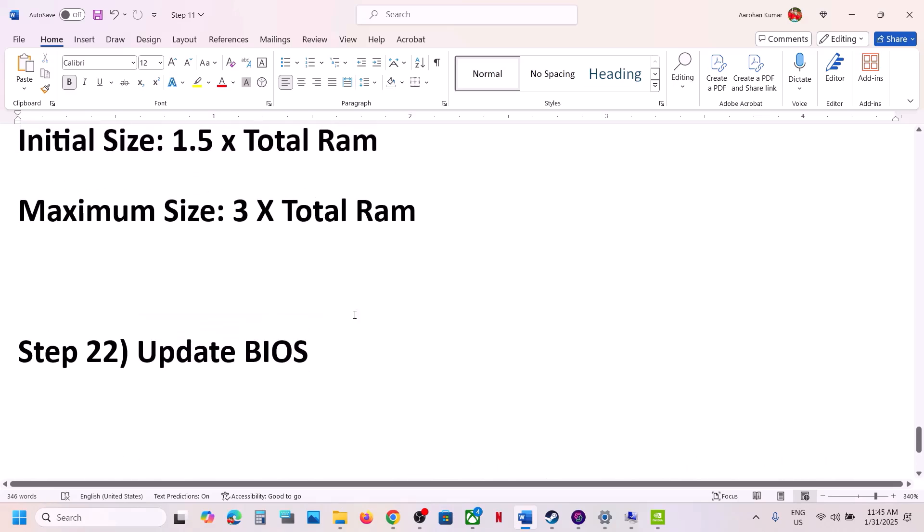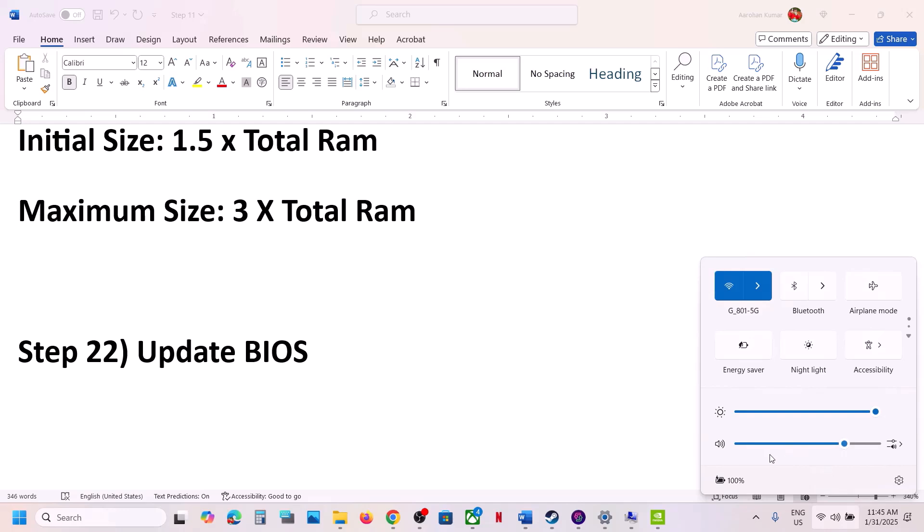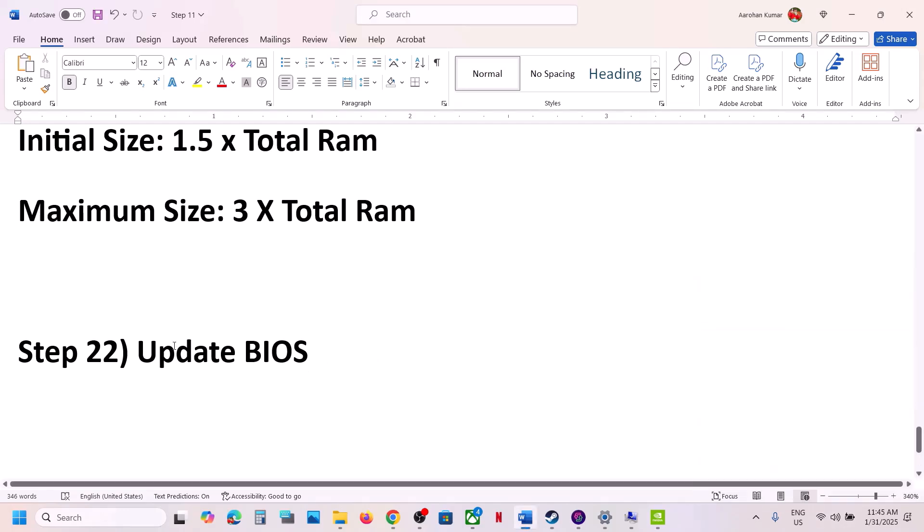Next step: update the system BIOS. Go to your system manufacturer's website, select your computer model, and update the BIOS. If you're using a laptop, make sure the battery is above 10% and the AC adapter is connected before updating. After the BIOS update, log in and launch the game.